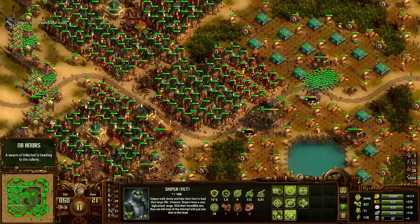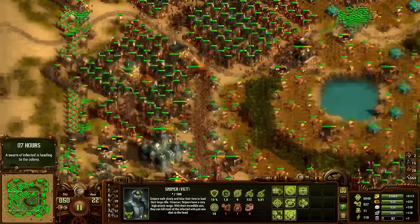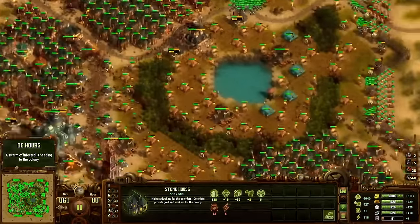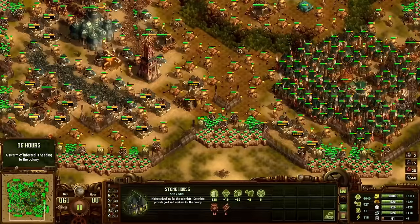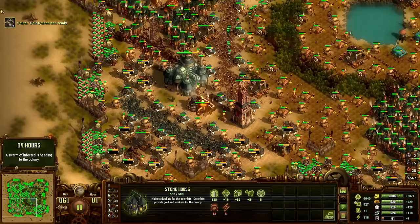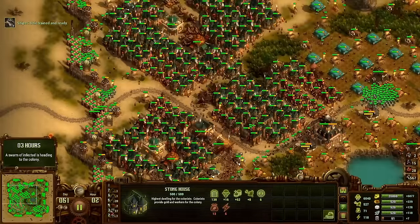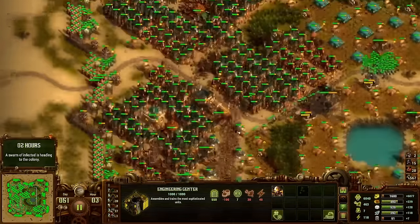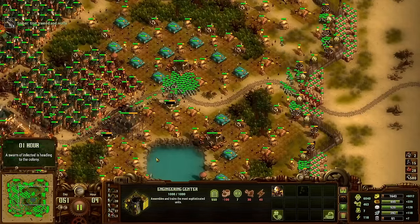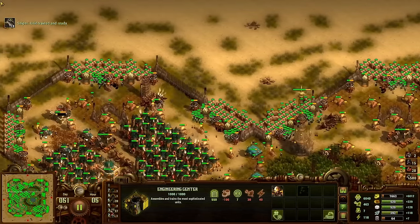How did the run go? Okay, yeah, we're just finishing up La Resistance — final wave. And then on to Broken Isles. We gave the zombies some extra health to make things more interesting, but I don't think they stand a chance for this wave.